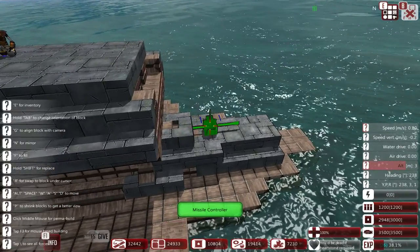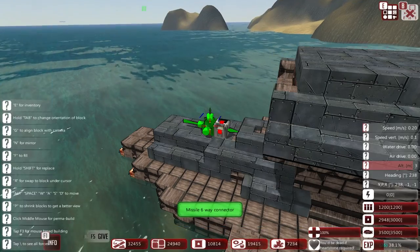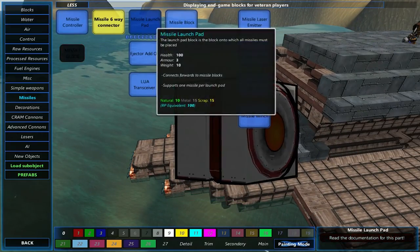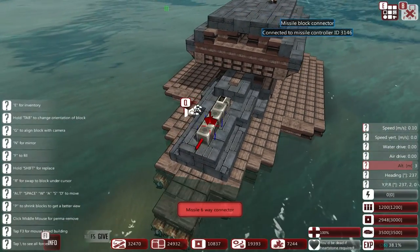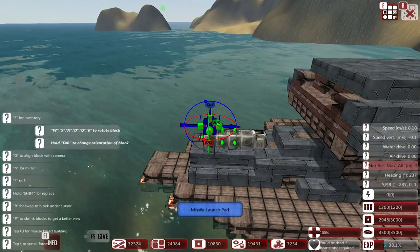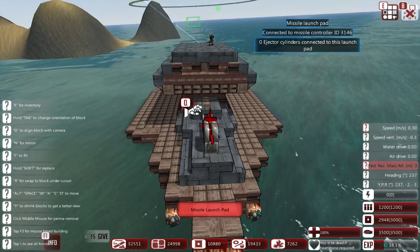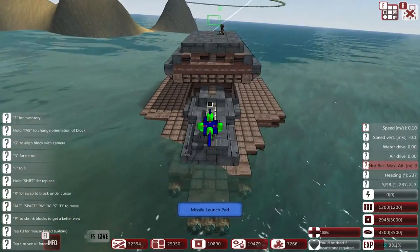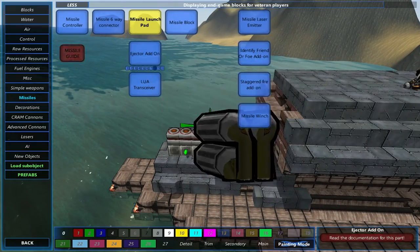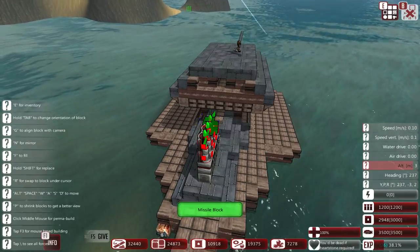Hopefully I can remember how to do this. If I remember correctly, first thing you need is the missile controller. Then next you need the missile blocks — the six-way connectors. And then you need launch pads on top of those. Actually, I regret that. We do not have enough. We don't have enough ammo because these take up a whole lot of ammo to shoot missiles because it is like solid ammunition.